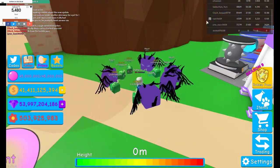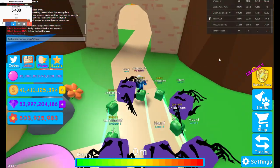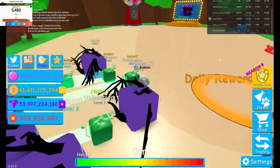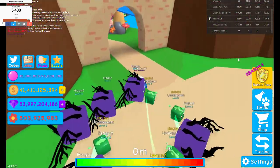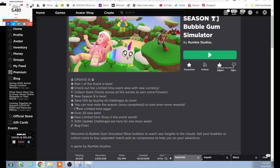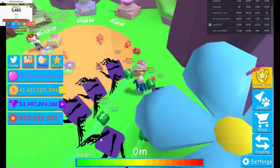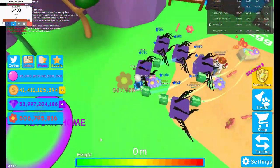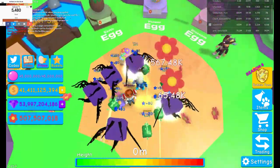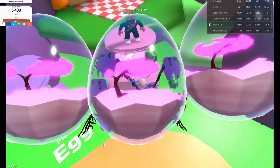For example, some of these people in chat might not know this method. It's right in the description — it says 'collect giant chests across all the worlds to earn extra flowers.' I don't know if people read that, but maybe they think 'where are these secret chests?' — they're not secret, they're right there.